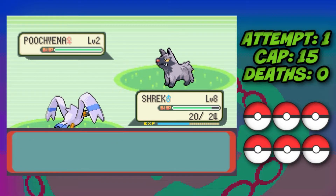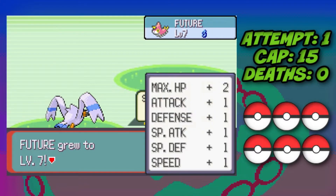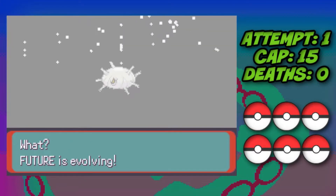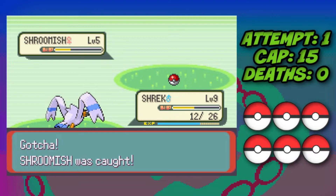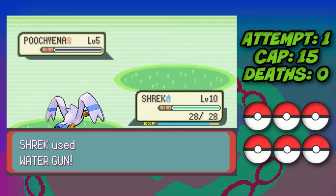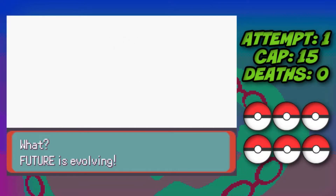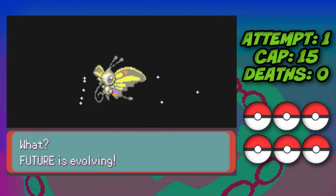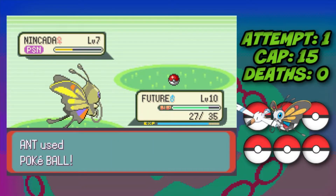After a while of training we manage to get our Wurmple to evolve into Silcoon, then we move on into Petalburg Woods where we capture a Shroomish, as it will evolve into Breloom later on. We also evolve our Silcoon into Beautifly and capture a Nincada, which will evolve into Ninjask later on. Beautifly has a four times weakness to Rock so it's eligible for the run.